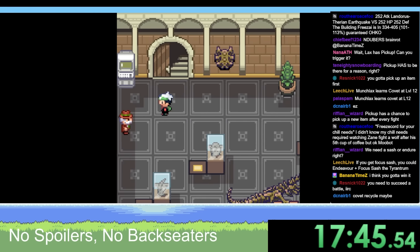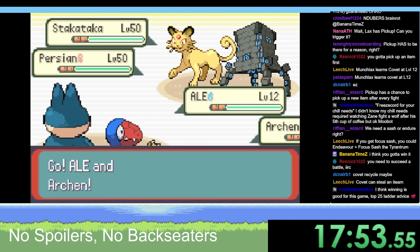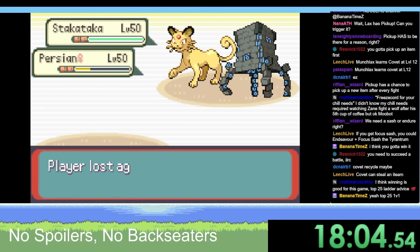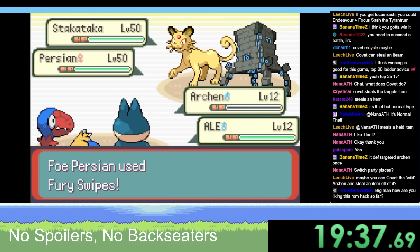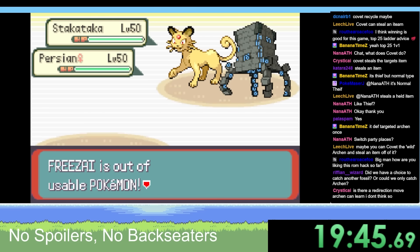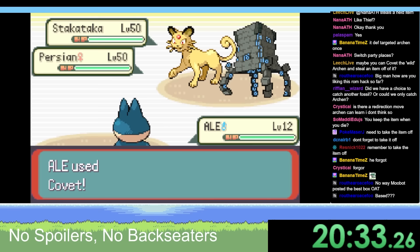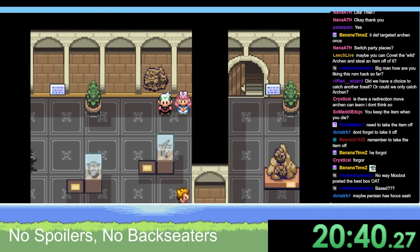I know what I have to do. When my Archen used Endeavor on Persian, Persian targeted Archen - that'll give me time to Covet the Stack Attacker. So we Covet Stack Attacker and Endeavor Persian. Is it luck that Persian targets the right Pokemon, or does it pick randomly?